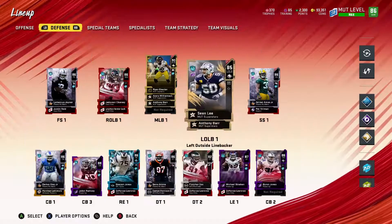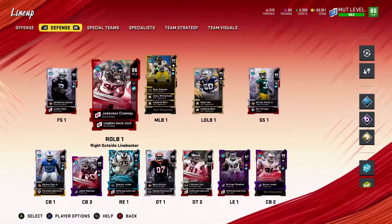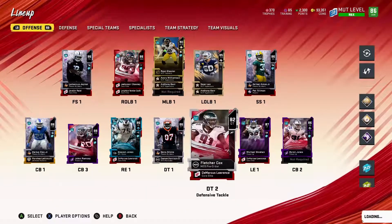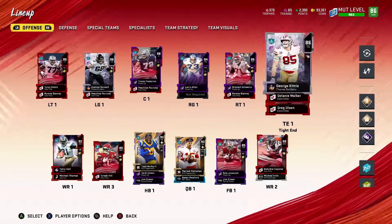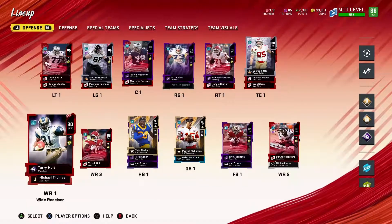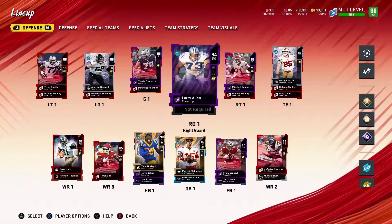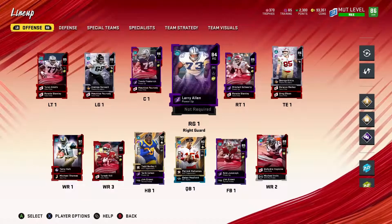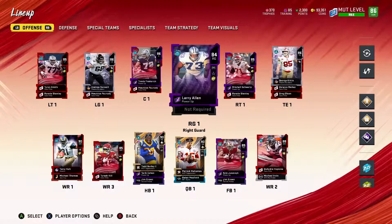You can only have three X-factors activated at one time, so I'm fine with that. The new team is sitting at 86 overall with offense at 87. Next moves: another defensive tackle, Delanie Walker at tight end from the theme builders, and Amari Cooper because I'm a Cowboys fan. Once I have all 10 theme builders, I'll come out with a video showing them all and explaining each pick.